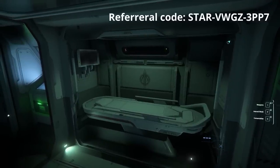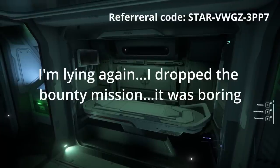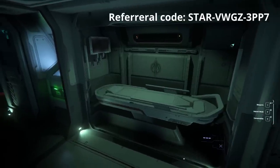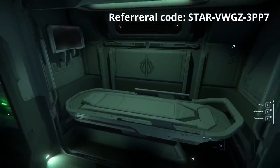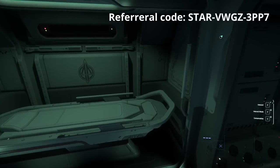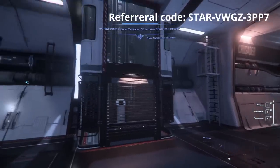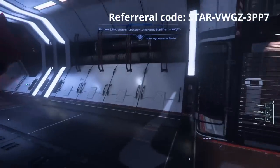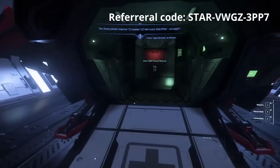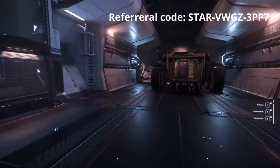We're going to run a bunker mission and a bounty mission. Right now I'm actually on my rescue ship - the Pisces - which is very useful if you're running bunker missions because I usually get shot. I've kind of turned my C2 into a mini Carrick. I can't respawn here, but if I get hurt at least I've got a med bed handy.